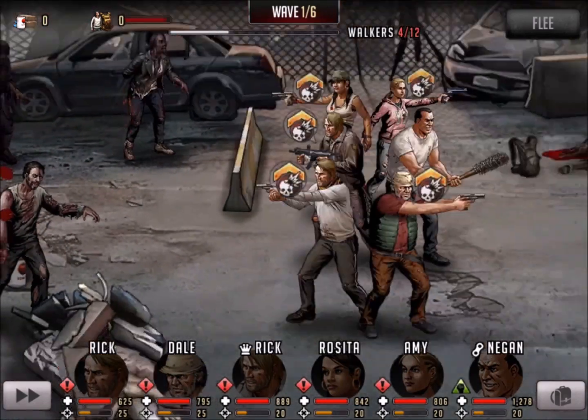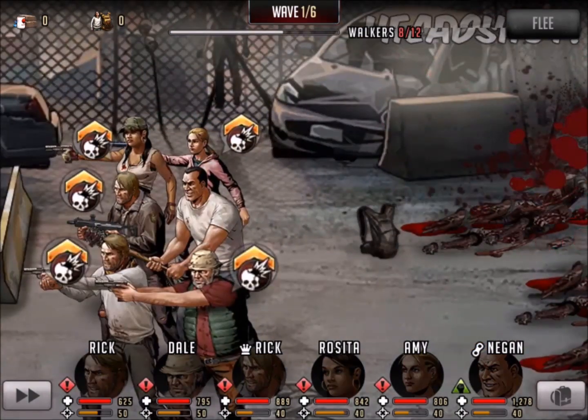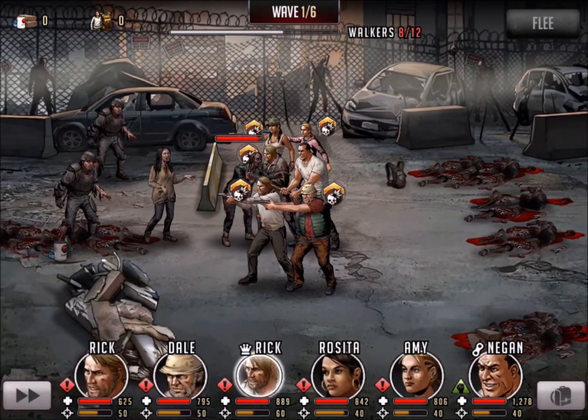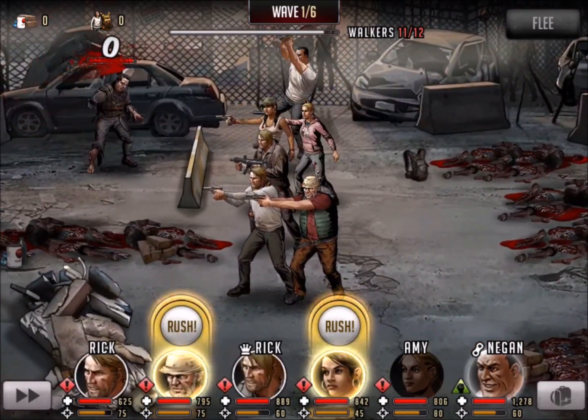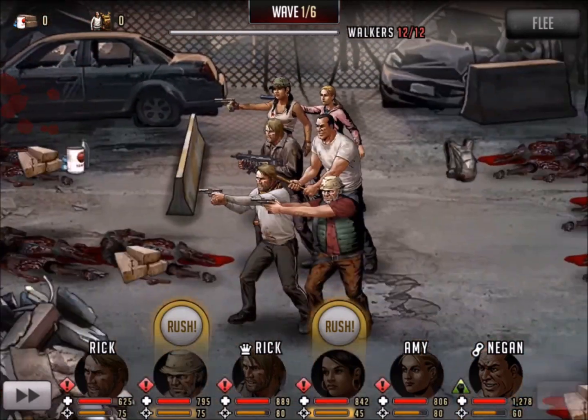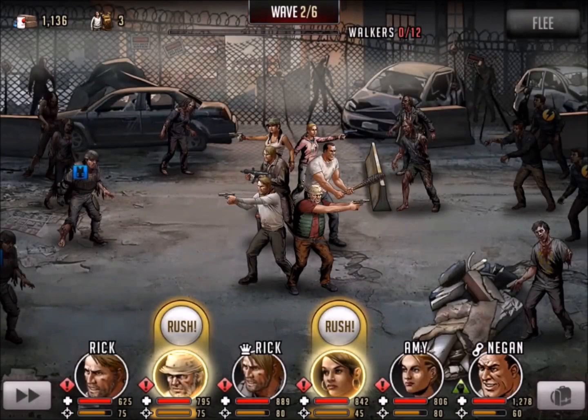12 walkers here, so we're going to start with a sharpshooter, and it's going to give us that extra little boost that we need to get going before our adrenaline rush builds up. You can see that by turn two we do have walkers pretty close to us, but not a problem. 12 walkers down, moving on to wave number two.